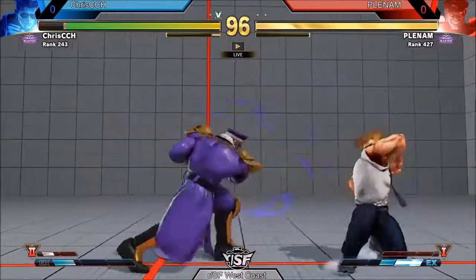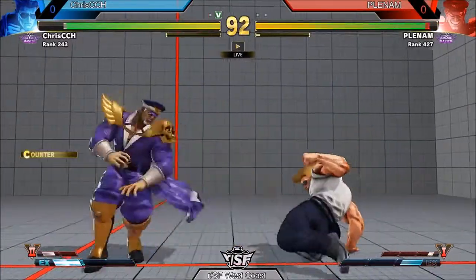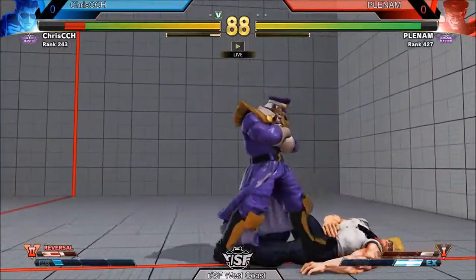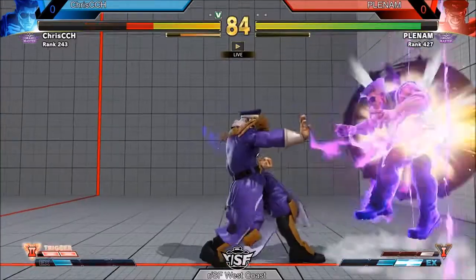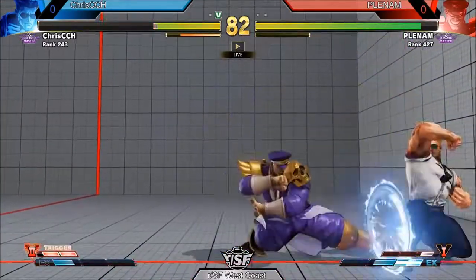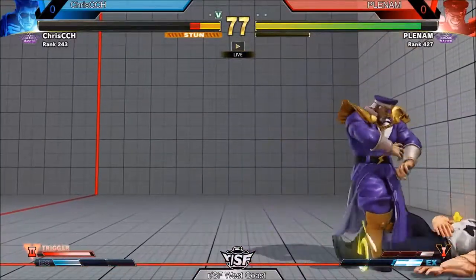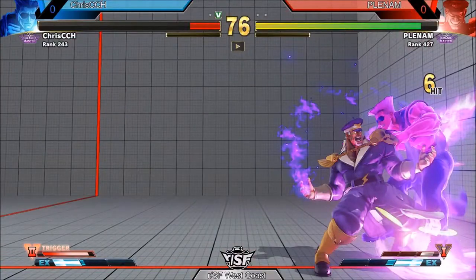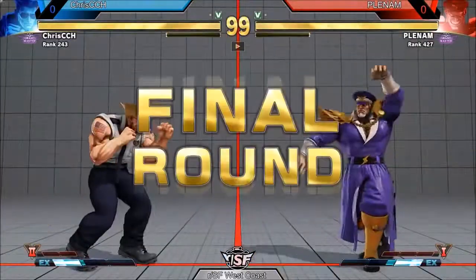Plenum, though, getting that dash up — that's like one of the strongest openings you can ever ask for, especially with Dyson so fast. And then a great challenge on that V-skill, and some neutral throw bait into a real throw. Plenum looking strong. He catches down-forward with the knee, excels reversing. Then he takes a super — super clean, fast, elegant round one too.